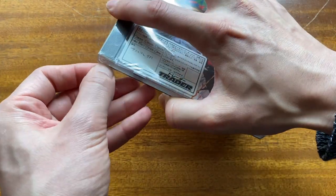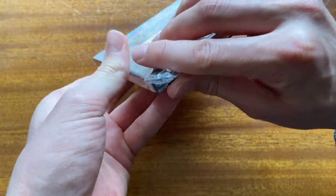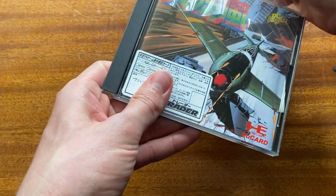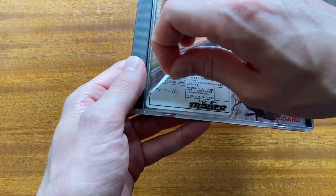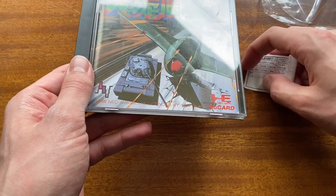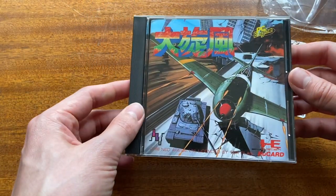Let's open it up. Since the label is only saying there's a problem with the manual, there should not be a problem with the jewel case, which can often be an issue — especially when you're buying a CD game, you'll usually find cracks and dents. Also, Trader labels are really good. I don't think there's a place in Japan that has an issue with peeling off the label and leaving adhesive behind. I've never run into that issue.